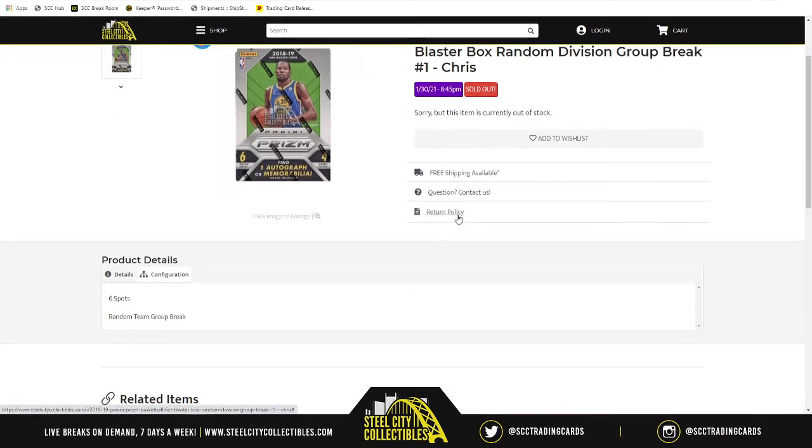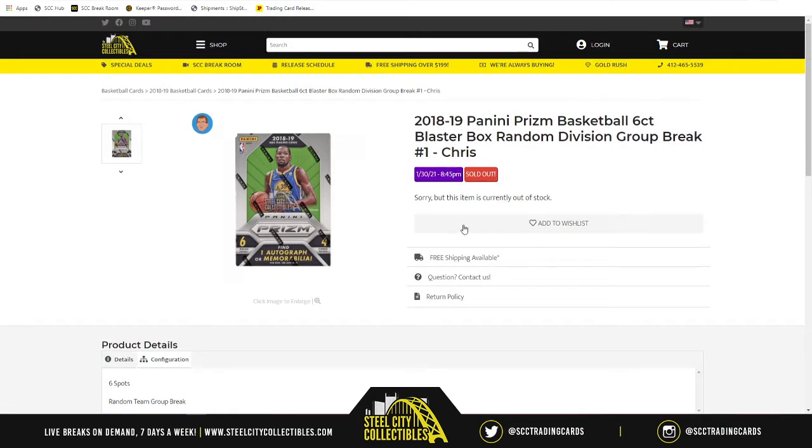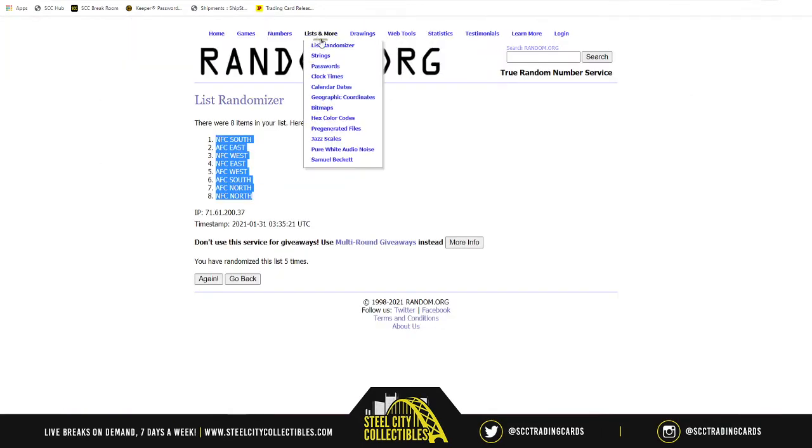There are six spots in this break. What we're going to do is take those spots, randomize them five times. Then we're going to take the NBA divisions, randomize those five times, match up the two lists, and whatever division is next to your name — those are the teams you're looking for, because those will be the cards that you receive.